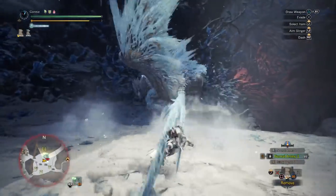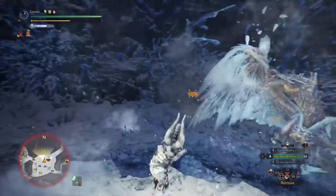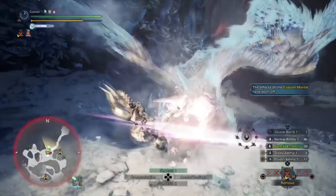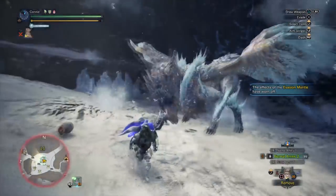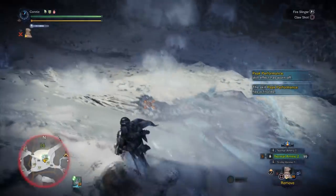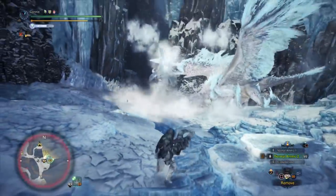The evasion mantle doesn't proc on the charge because the hitboxes are busted. This isn't entirely safe, but you can afford to be a bit risky because the amount of health steal you have is insane. Another 1000 damage into a stagger which gives another free 1000 damage — slightly less because the evasion mantle wore off. Now we can put on Rocksteady and play completely brain-dead. We've lost like 30–40% health — who cares. Because of the maths we did, we can see we're getting a really good amount of health steal, somewhere in the region of 10% of damage dealt.